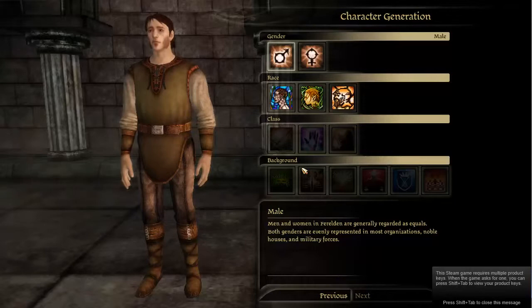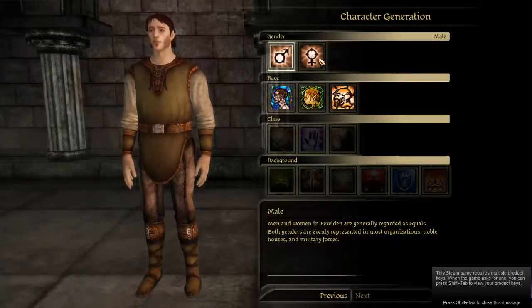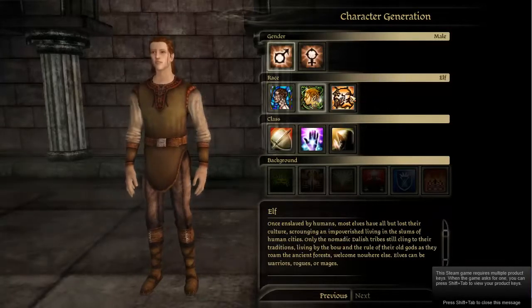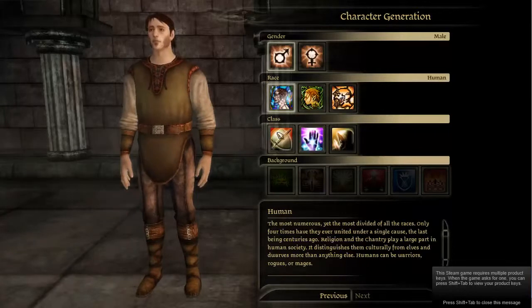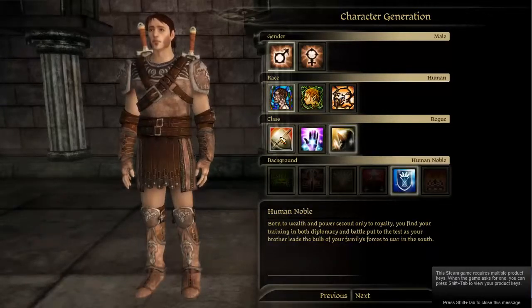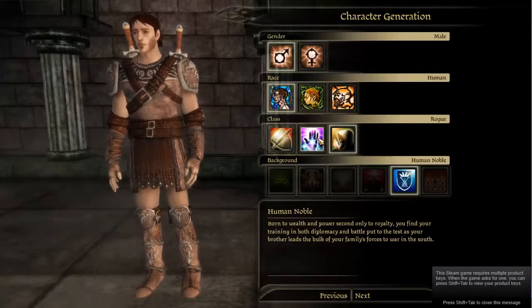Anyway, let's carry on to character creation. You've got your basic genders — male and female — race: elves, dwarves, humans. Classes — there are only basic classes that you get in most RPGs, but they're nicely balanced in a way.